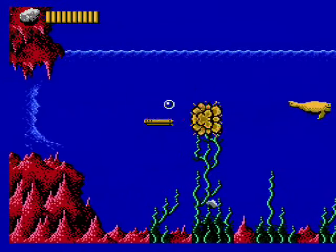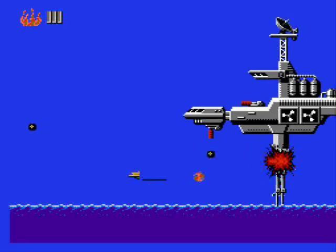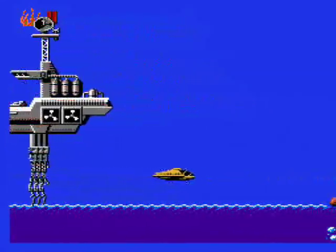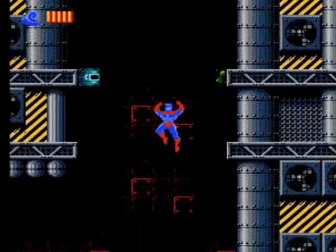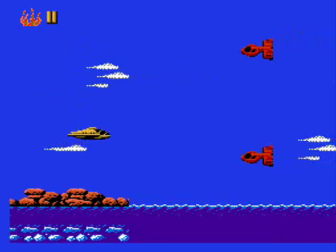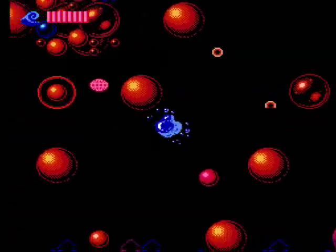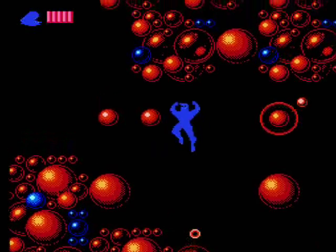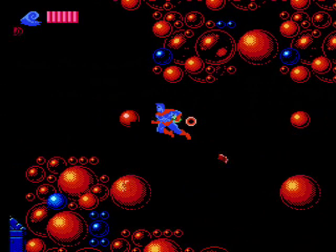Another thing that sucks is you have a limited amount of power to use these weapons, and each one doesn't have their own energy bar. Instead, one energy bar represents all five elements. So if you run out using fire, you can't use earth or any of the others — you can't shoot a thing, you're just stuck. You can sometimes grab a power-up to refill your weapon energy, but a lot of the time you'll need to shoot an enemy down just to find it, and you can't do that without any weapon energy. Basically if you run out of weapon energy, you're screwed.